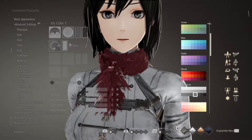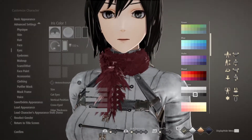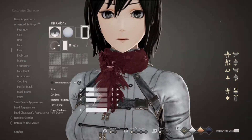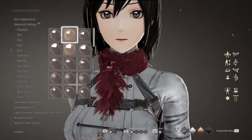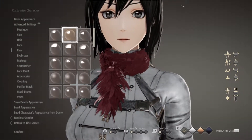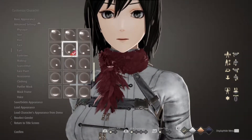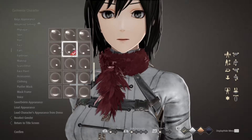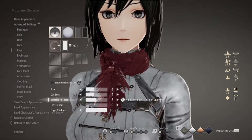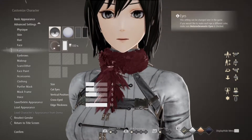For the eye color I went for a white background — more of a gray, so monotone is the fourth one from the end, and then I chose monotone black for the other part. The highlight I went for was this one here, quite a bit down near the bottom. These three, so going for this one here: 100% size, cat eyes 4, vertical 5, cross side 0, and edge 10.